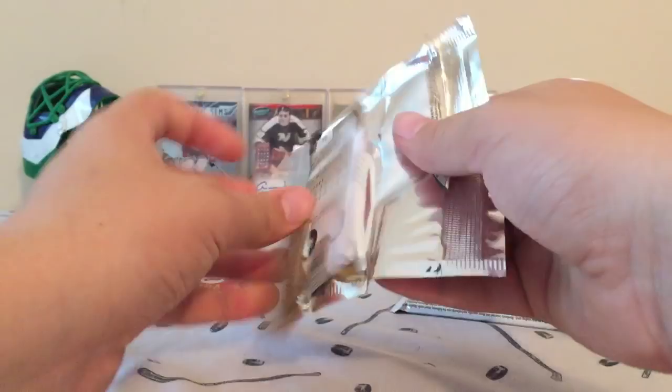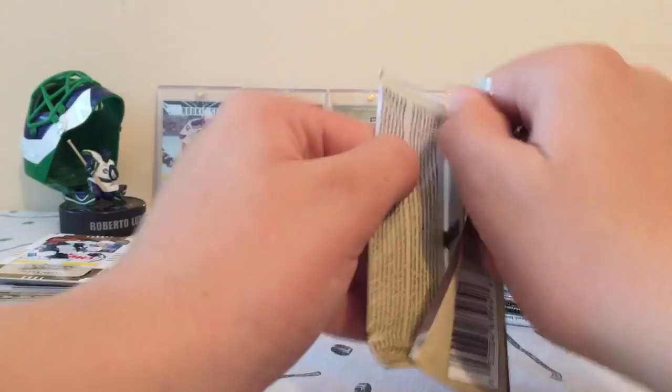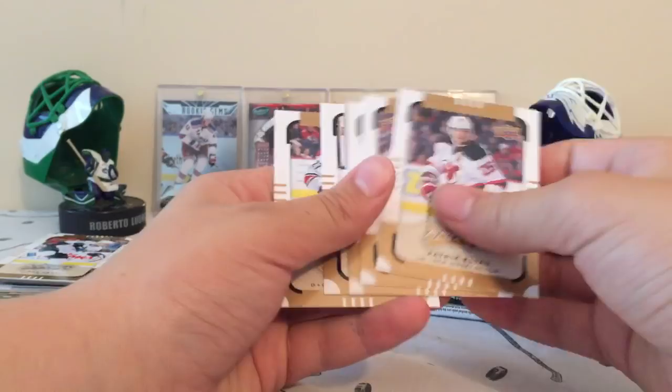MVP — all base. Short Printed Mako Pitar. Also all base in the second pack, and no Short Print in there.